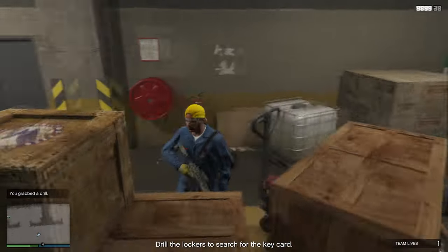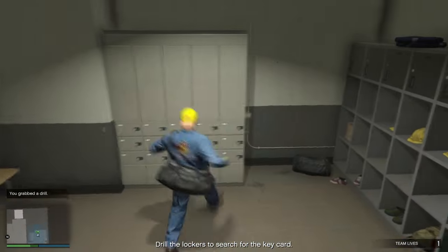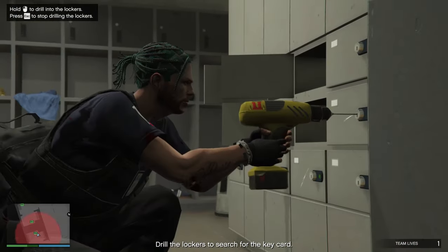You want to go back outside to the compound, right on top of these boxes. There'll be a yellow drill. You can use the drill to unlock the safe and find the key card, which is needed for the finale.